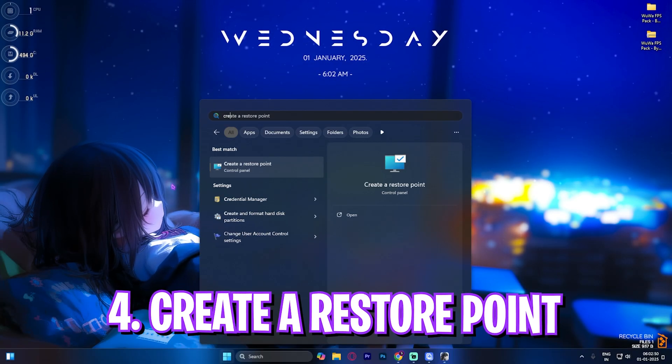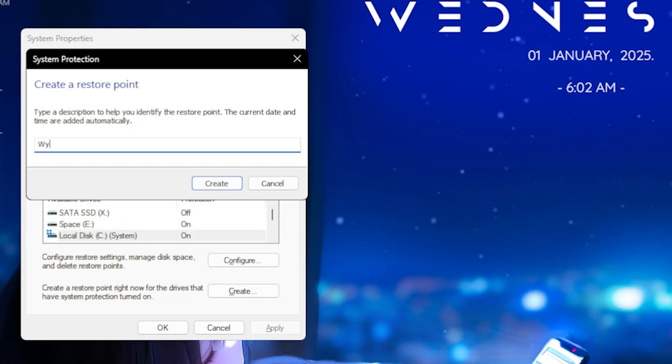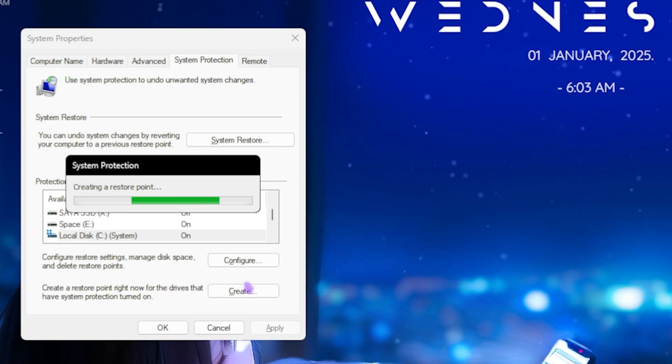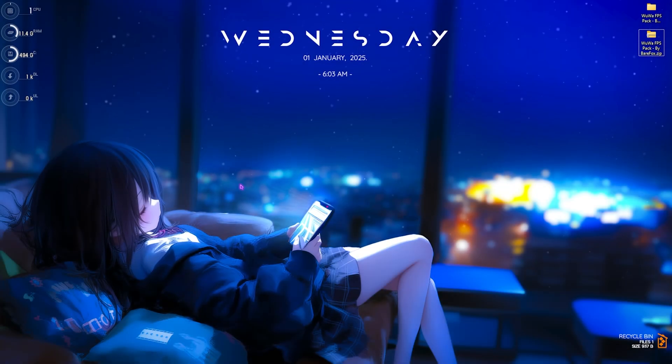The next step is creating a restore point. Search for 'Create a restore point,' select Local Disk C, click Create, and name it 'Wuthering Waves' so you can remember it. I highly recommend not skipping this step — it allows you to restore all settings back to normal without any data loss. Once done, click Close and OK.